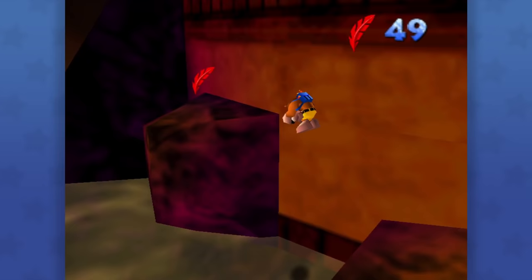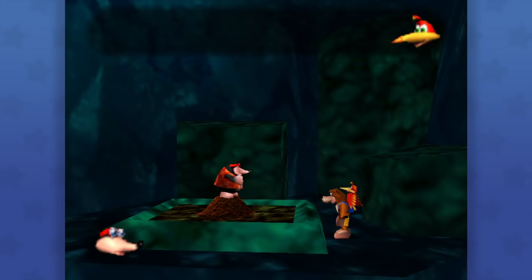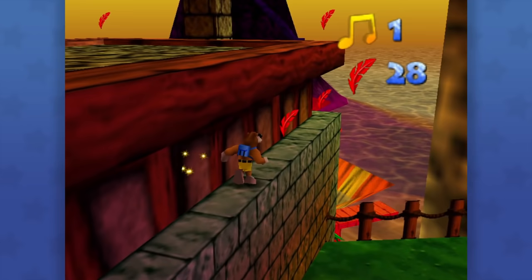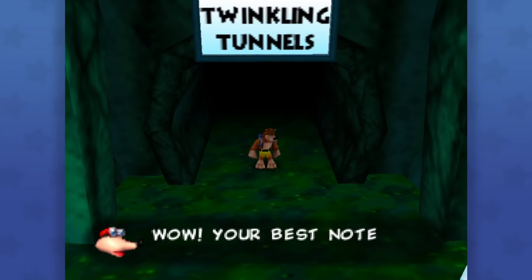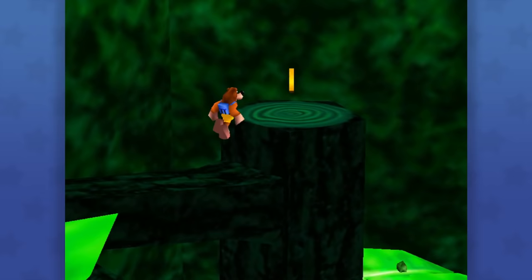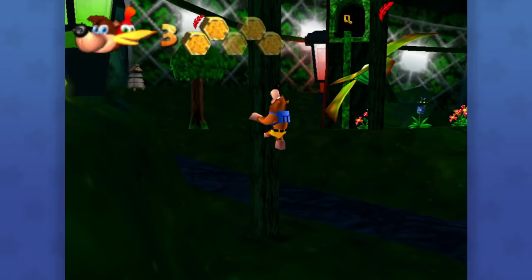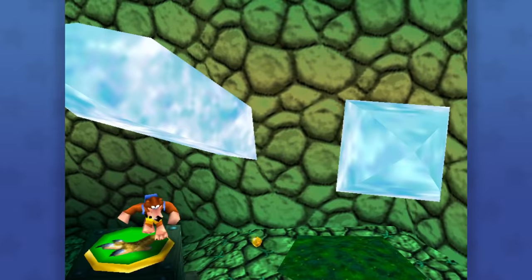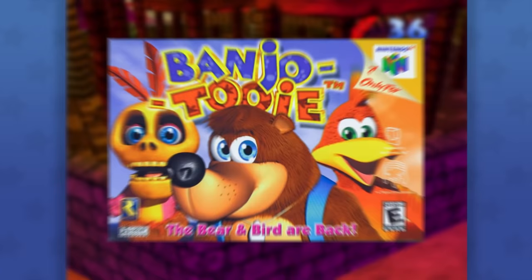The new stages aren't all that big, but they all have clearly defined themes, as well as brand new music to go along with them, and a similar level of ability progression from Bottles like in the original game. It gets a bit annoying because you cannot complete any level on your first go, and the game does not warn you of this. And since we have notes we're collecting and not jiggies, they still reset after leaving a stage. So I wasted so much time being able to get only a few notes on the first stage before realizing it's impossible to get all 10. Considering this is the first major Banjo-Kazooie hack ever, I'm willing to forgive some of these things. It is still fun, just a bit annoying. Like Banjo-Tooie.